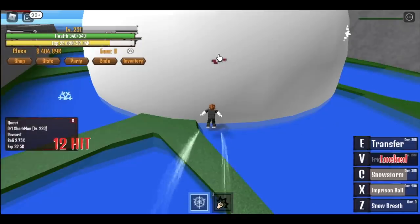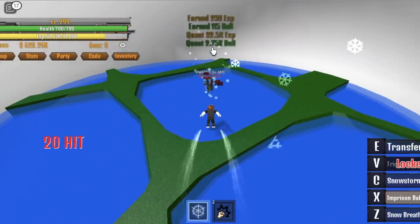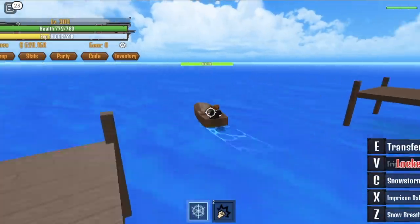Our goal here is to reach level 300. Imprisoned Ball, Snowstorm, Snow Breath combo. After that, we are going to the next island — the Chef Island, Barati.